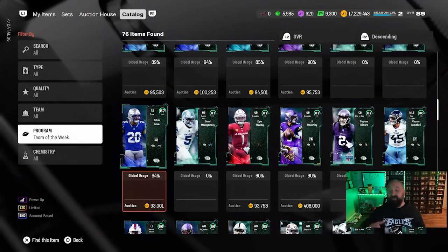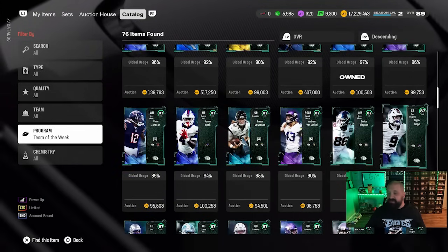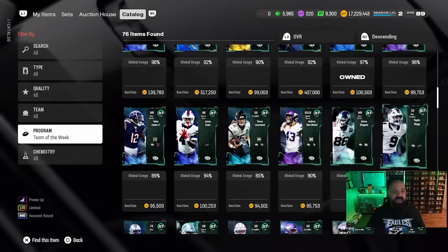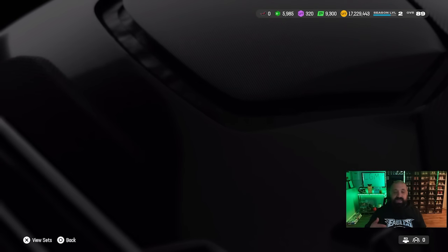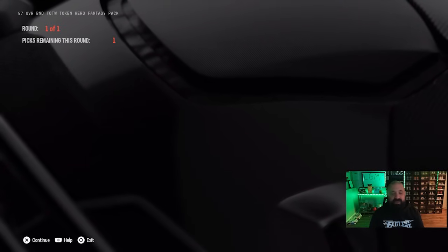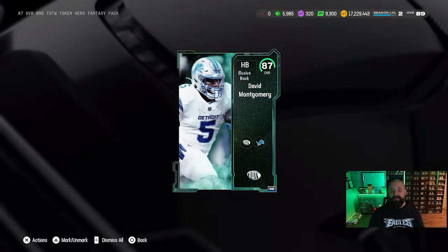That's six 90 OVR cards, and we also have a bunch of 87 OVR Heroes — different from 87 OVR champions — including David Montgomery, Stephon Gilmore, Darius Slayton, and Taylor Rapp. These 87s can be acquired from the fantasy pack shown earlier; they don't have individual sets. If you want to use your Team of the Week tokens earned from solo challenges, go to the bottom-left of the item sets section for TOTW — you'll find the 87 OVR BND TOTW Hero Fantasy Pack. I picked David Montgomery since I run a Lions theme team.